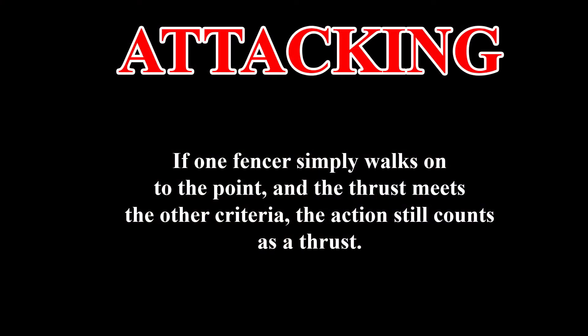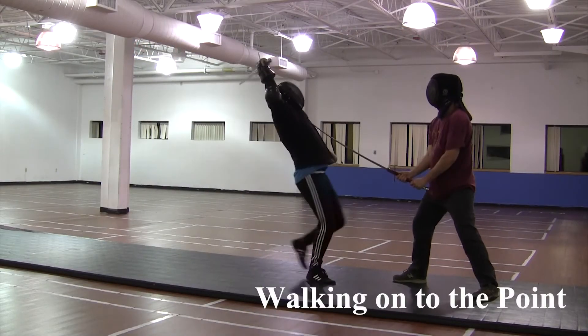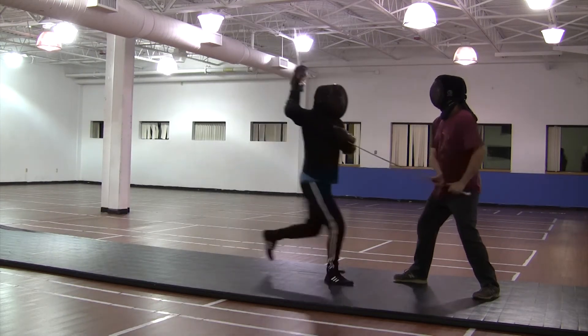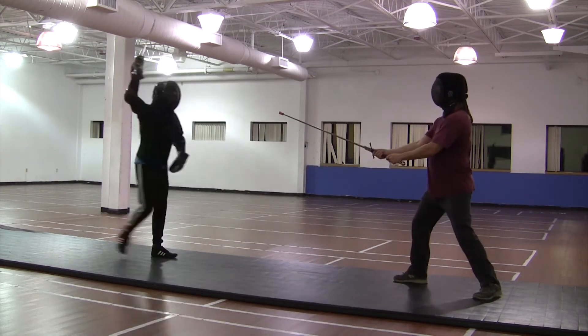If one fencer simply walks onto the other's point, this is considered a thrust. Notice that while the fencer on the left is doing nothing, these are all scoring because the fencer on the right has thrown himself on the point.